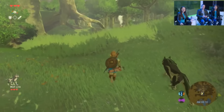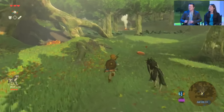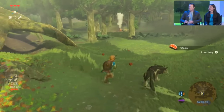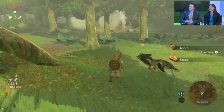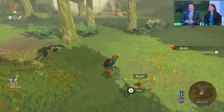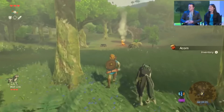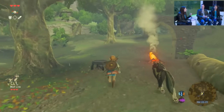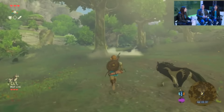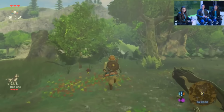Wolf Link will go out and hunt the animal for you. He's able to sense prey, sense meat, and he'll help you out with that as well. But he doesn't go for acorns — just the meat. You can see the animation is really fluid, really nice. He still has the chain around his paw from when he was in prison at the beginning of Twilight Princess.